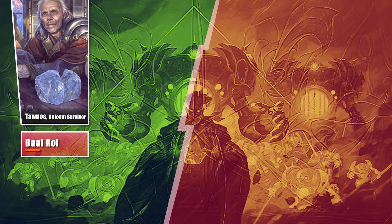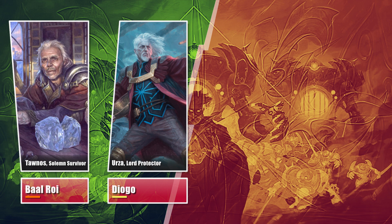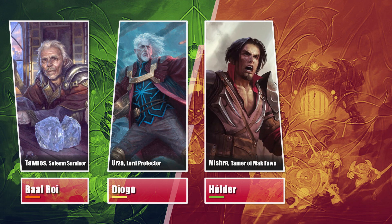This week we bring you all new commanders from the Brothers' War set! Vaal put together a Tornos Solemn Survivor deck aimed at milling himself completely to reanimate a Thassa's Oracle and win only through activating abilities. Diogo is playing a mid-range Urza Lord Protector, aiming to draw their whole library through Sensei's Top loops and finishing with Nexus of Fate or Blind Obedience. Elder built a young Mishra, Tamer of Mak Fawa, aimed at Bolas's Citadel and therefore being able to go off through less mana. And Rodrigo is on the Old Mishra, Eminent One, also aimed at Turbo Bolas's Citadel and winning through Top and Reservoir.